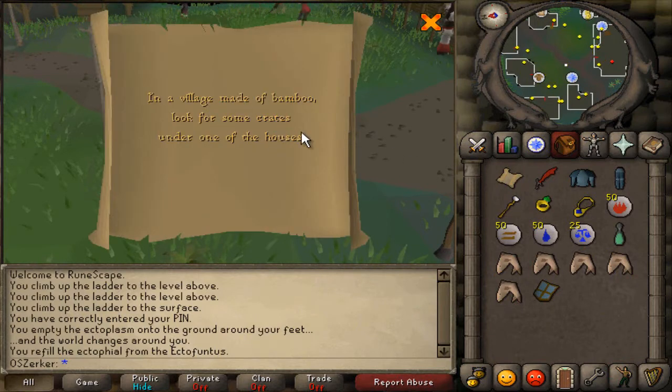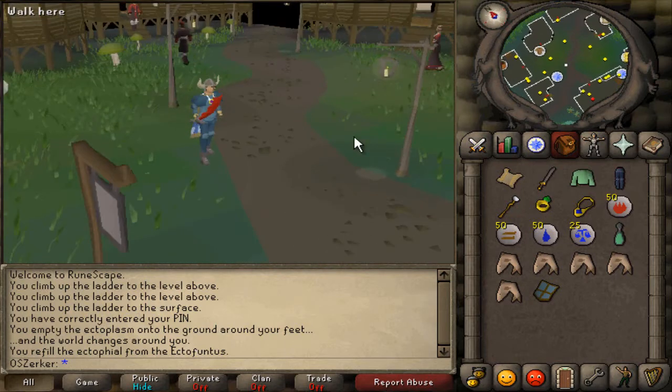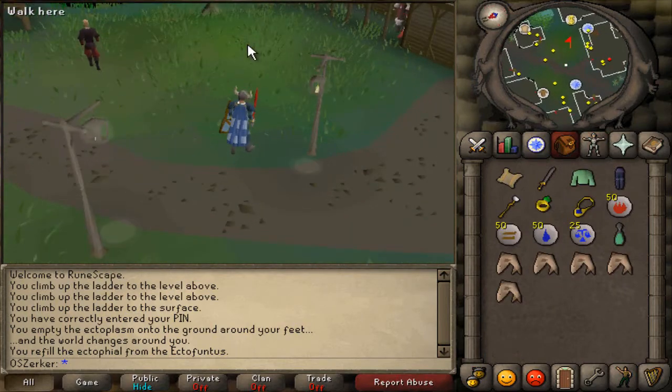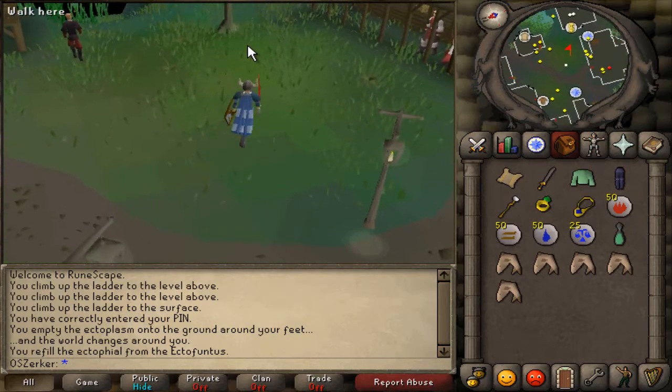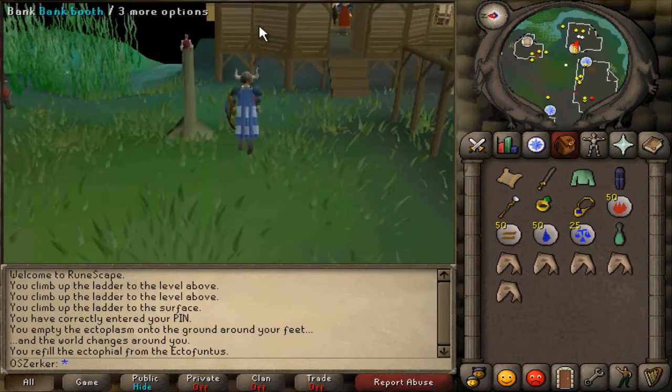The next clue says: in a village made of bamboo, look for some crates under one of the houses. I remember doing this one too — awesome. This clue is actually turning out to be pretty easy. We need to go to the Tai Bwo Wannai village on Karamja. I don't have any charged glory teleports, so I'll take a charter boat there.